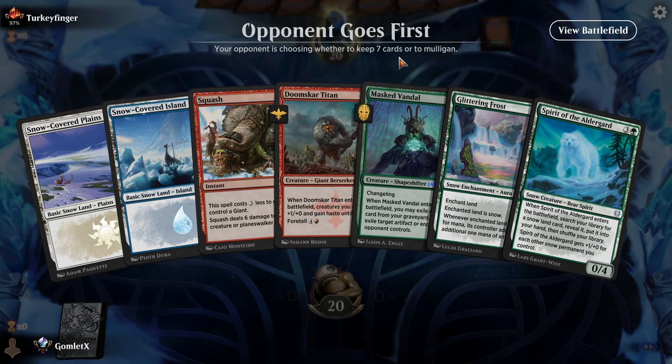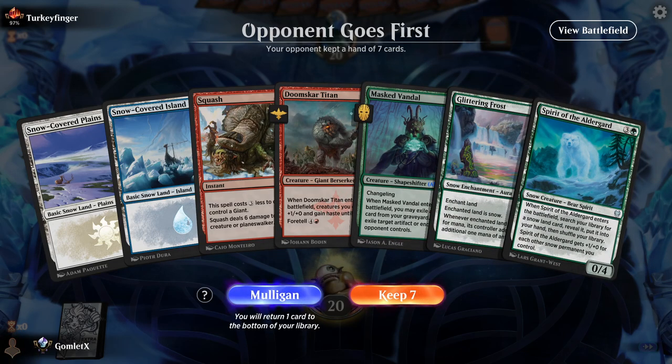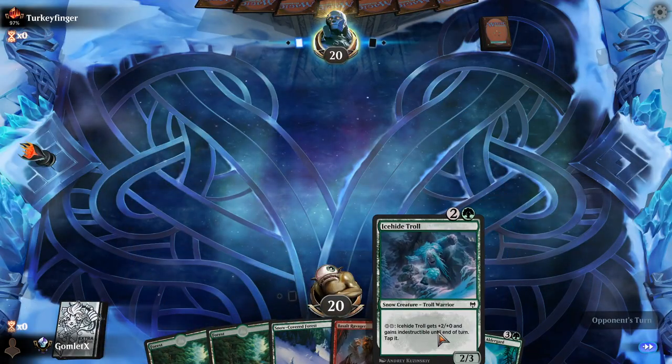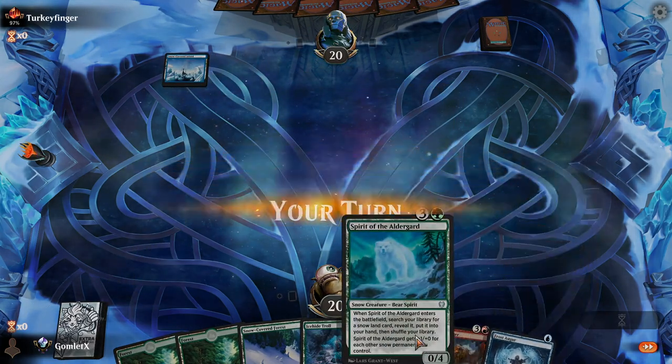Starting off, our lands are pretty terrible. We can foretell Doomscourge Titan, but then we have to hit a green source. We do have more green sources than anything else — 7 green sources. That's about a 21% chance of drawing green each draw, so I could be sitting here for like 5 turns on average. Yeah, this has got to be a mulligan — we just need green in our openers. Oh, well, we have green in our opener. Although now we're just casting turn-3 Ice-Hide Troll, and if we hit any land, we get to cast Spirit of the Alderguard, and then that will grab whatever color we need the most.